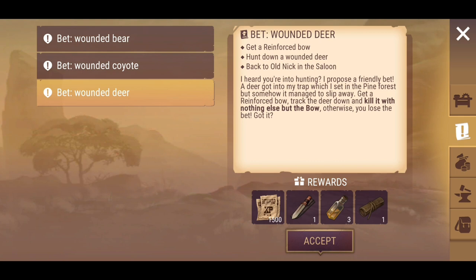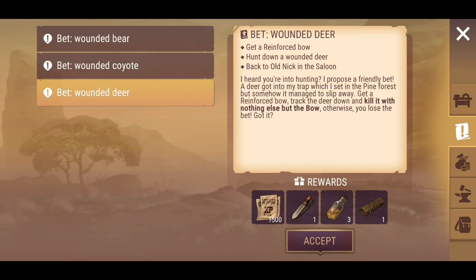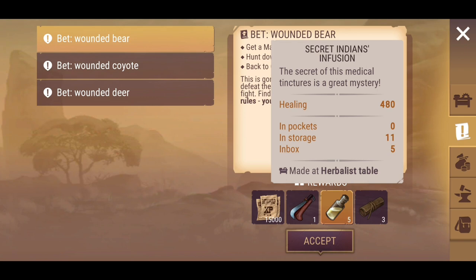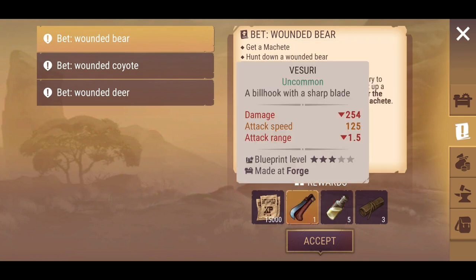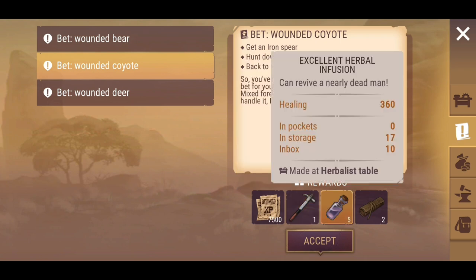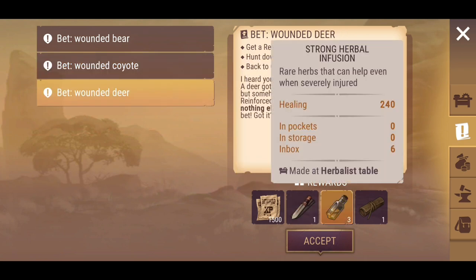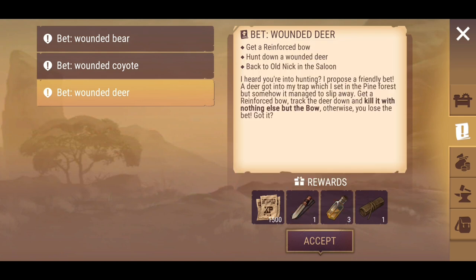I have done all of these three before, but it looks like they've got different rewards — mainly the weapon and the healing component. We've got the secret Indian infusion and what looks like a type of machete, the Vasuri. With the coyote we've got the war hammer and some excellent herbal infusion, and we've got the strong herbal and the war knife here for the wounded deer.